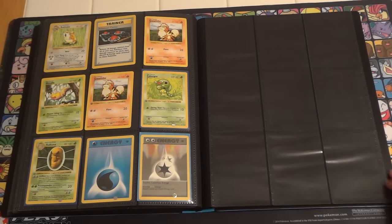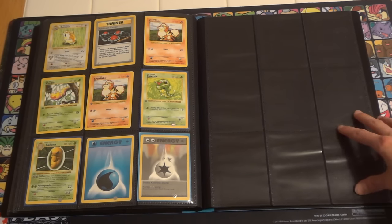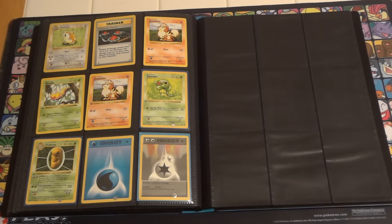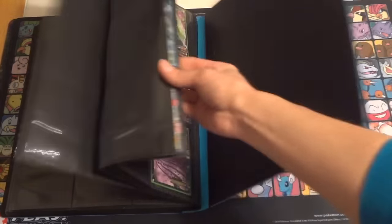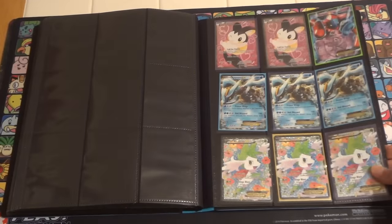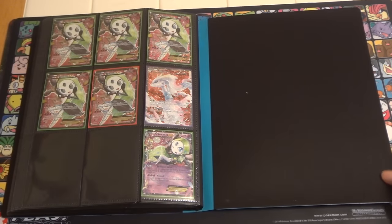This page is just another little bit of randomness, but these are all first edition Shadowless base set cards, except for, I believe, the top row, which are just the standard Shadowless. I believe they do have some damage on a few, but they're just a little unique so I thought they should go in here. In the back there's nothing but some overfill extras of stuff I have way too much of to have all crammed in the front.